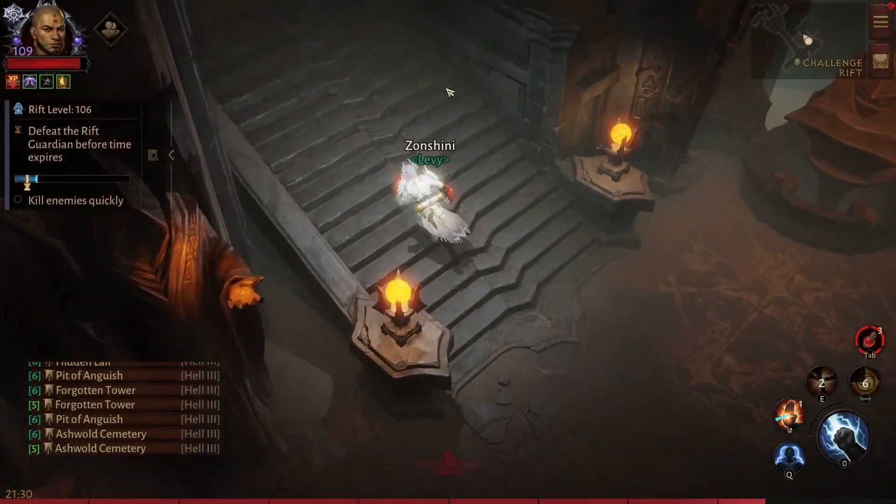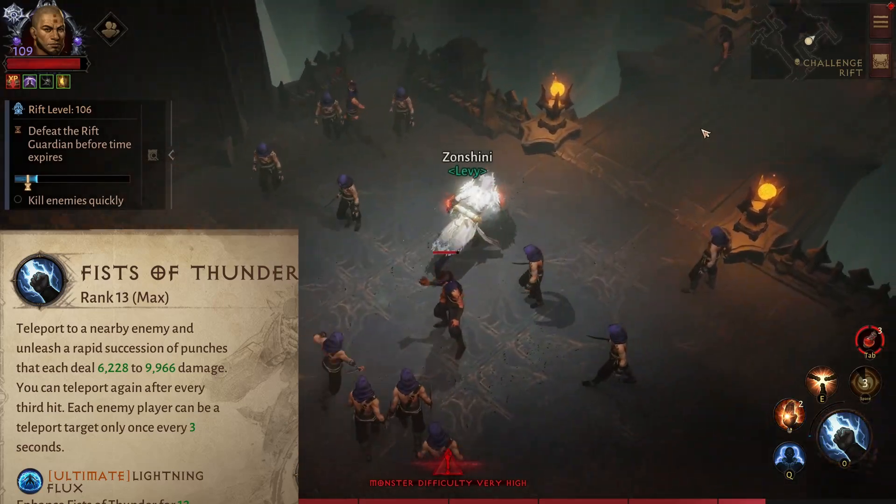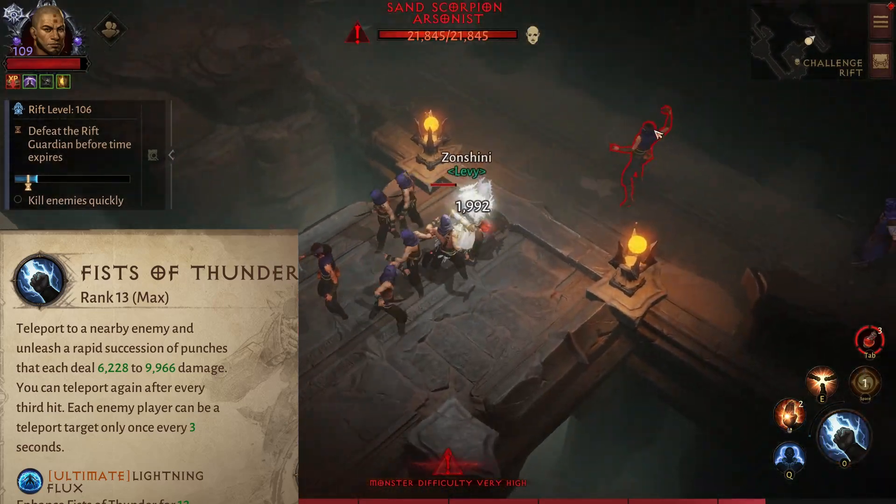We'll be using Fist of Thunder, mostly for movement by dashing mob to mob. You will also use it as cheap damage for the bosses.